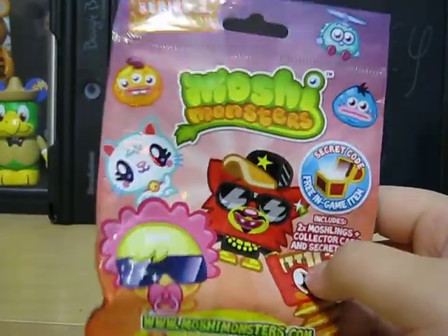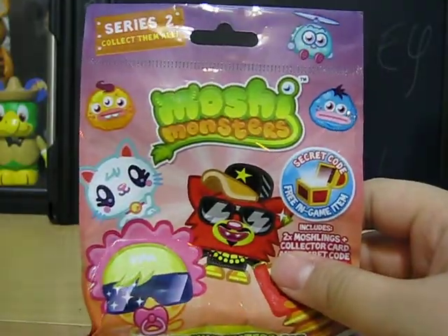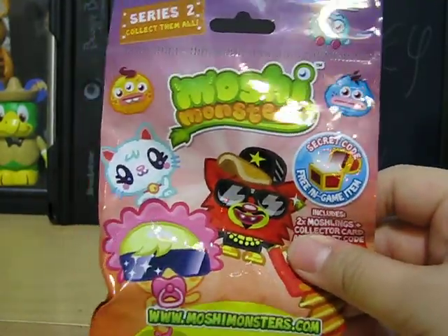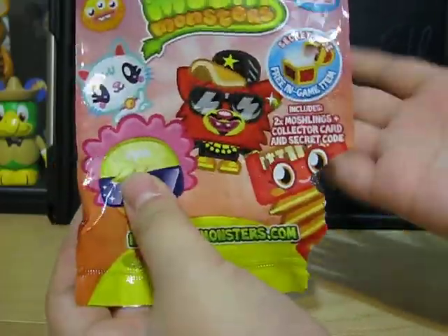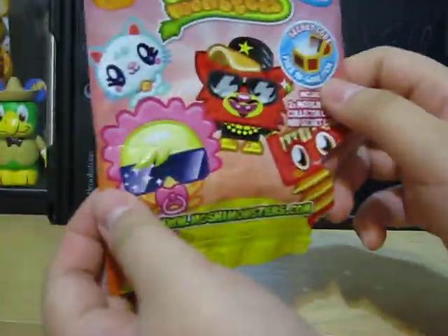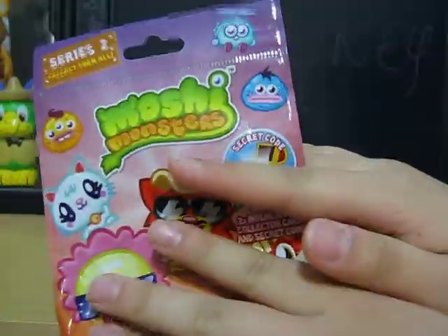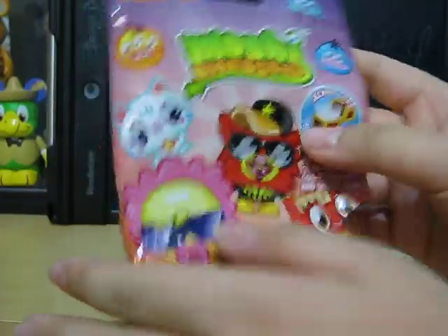First off, here is the package that the figures come in. It's kind of like a package and it's sealed, but I tore it open before. So obviously this is Series 2, and they have some new Moshlings.